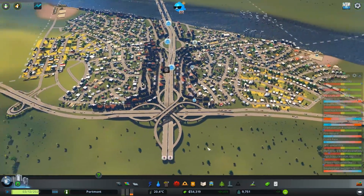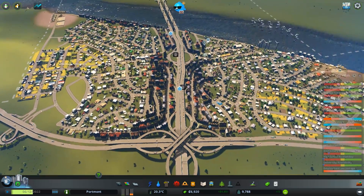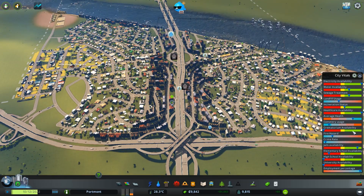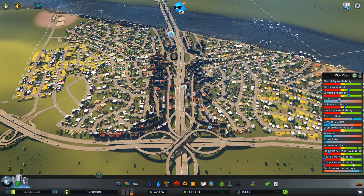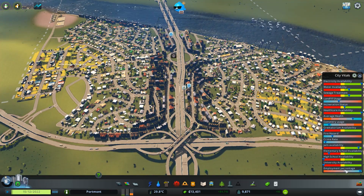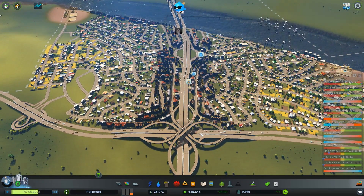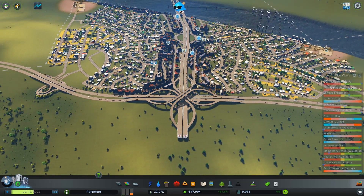Alright, city's growing though — it's growing nice. 54,000. I should be able to pay this loan off. Alright, I'm free and clear on loans. I'm making decent money. I need to get my education up — my big thing is going to be making sure education gets up high enough, which it totally is not right now. My elementary is low, I have no high schools, I have no universities. My employment percentage is really high though — high employment rate. I'll probably keep all of these next to the farms as low density housing — there's no need to change it to high density.